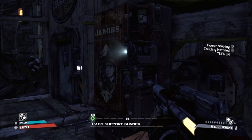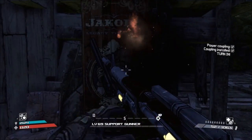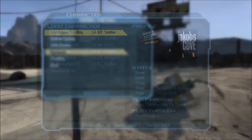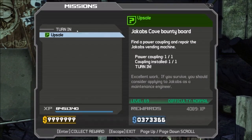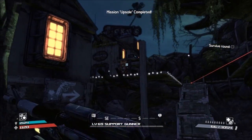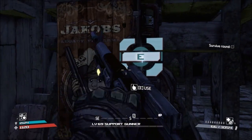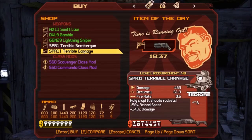There actually is a way to get two chances at the machine. Right when you put the power coupling in and the machine activates, don't turn in the mission. Let's say you save and quit without turning in the mission — when you come back, you can then turn in the mission and you'll get another chance at it. The machine will be activated again. The same limitations still apply where saving and quitting or going to another area will deactivate it, but this gives you another opportunity.